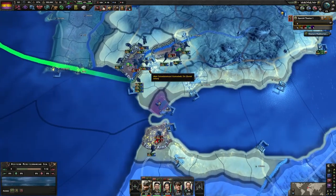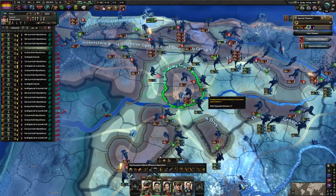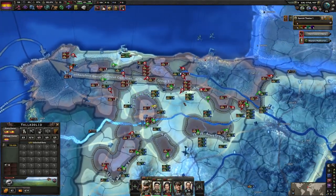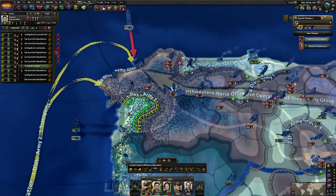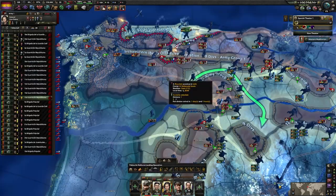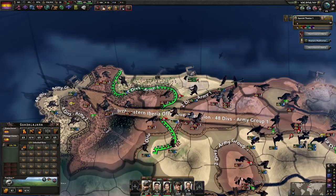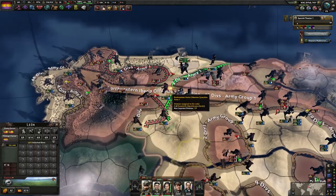Quite a bit of resistance over here. This naval invasion is ready — sending it off. We got this encirclement off. Another naval invasion — no resistance at all. Fantastic! Let's see if we can link these lines up. Deploying units. We have linked up our lines. India is breaking apart, having its own civil war. That is a theme.